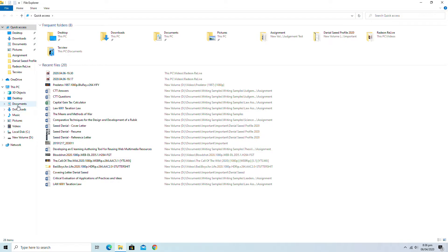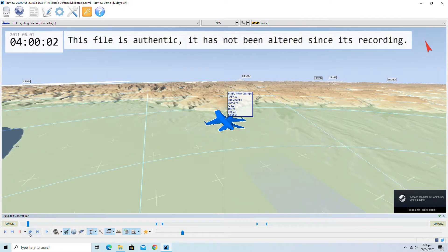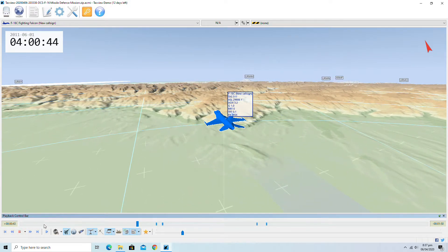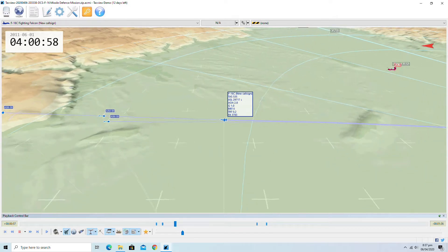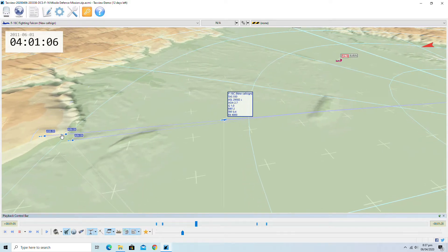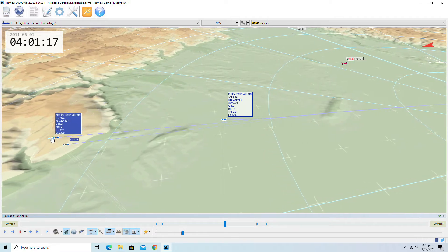I'm going to click to desktop, turn on my tag view, and show you how this works. Here's my tag view — I've launched the mission. Here I'm going to fire two missiles. That's number one and that's number two. Both missiles are going to hit each other — there's number one, there's number four, that's an extra misfire — and both are about to hit each other.